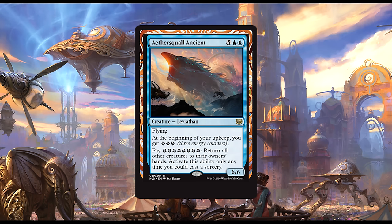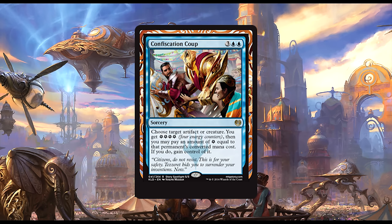Aether Squall Ancient is two blue and five generic for a 6/6 flying Leviathan. At the beginning of your upkeep, you get three energy counters. If you pay eight energy counters, return all other creatures to their owners' hands — activate this ability only as a sorcery. So if you've got lots of energy, this guy makes a ton more. If you already have eight energy when you cast him, he kind of wrecks the board. He's a rare, so we can actually play two of them. I can see this being a finisher in a ramp deck or a control deck. I really hope he doesn't end up just eating a removal spell 90% of the time.